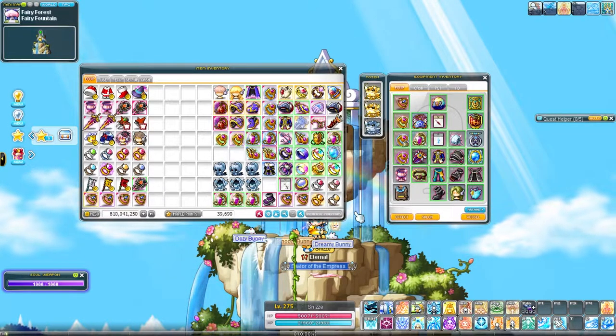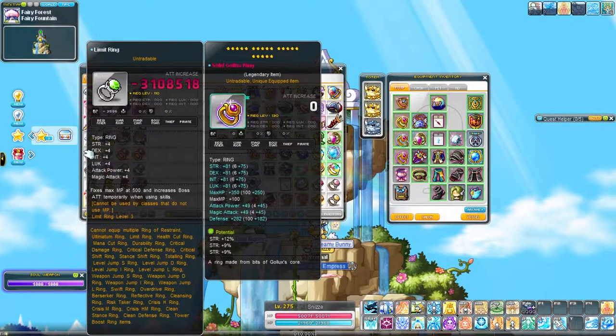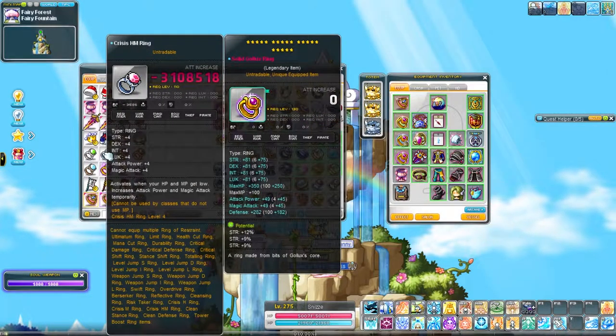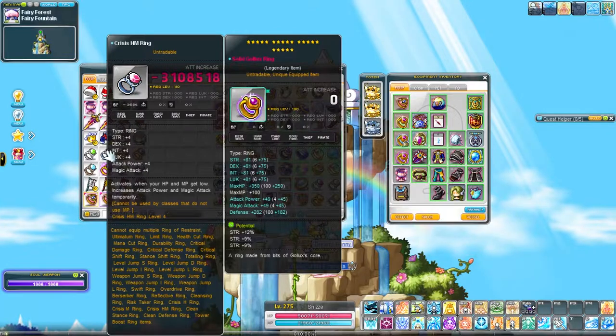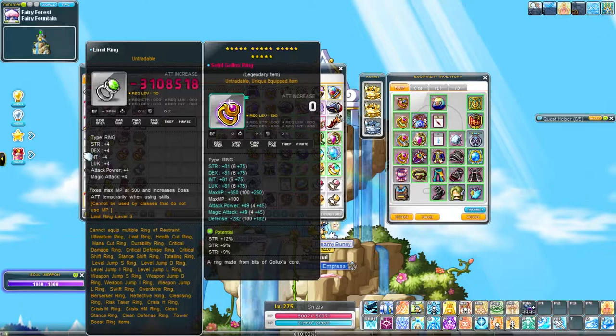OZ is pretty close to done. Over here are not meme rings, but rings for really niche scenarios. Like, the Limit Ring is for setting up Crysis HM Ring Level 4, which is a ROAR 4, but you have to lower your HP and MP to ridiculously low amounts. You need 3 rings to do it reliably in Dojo — one of them is obviously the Crysis HM Ring and Limit Ring.